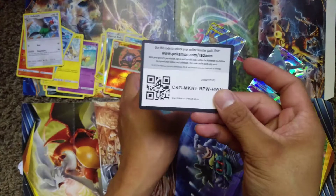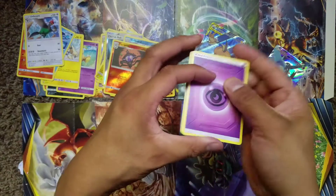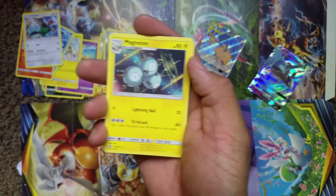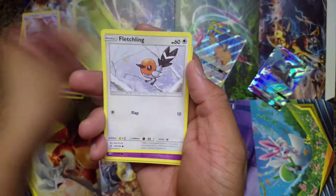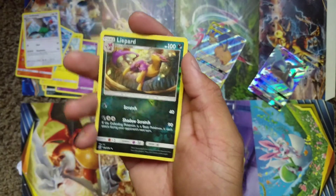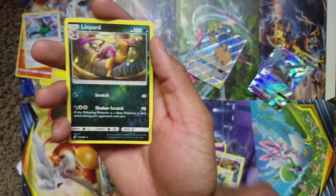Let's see if we can get some last pack magic! Two, three, four. We got ourselves a Psychic Energy, Tauros, Munchlax, Magneton, Finneon, Alolan Grimer, Karrablast, Fletchling, Honedge. The Light Part is the reverse rare — can we get some last pack magic?